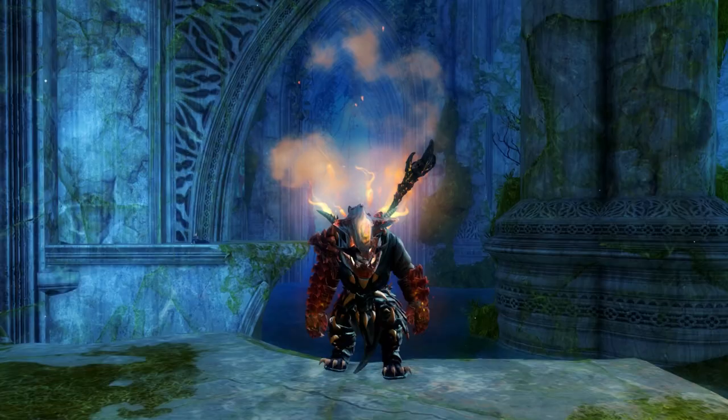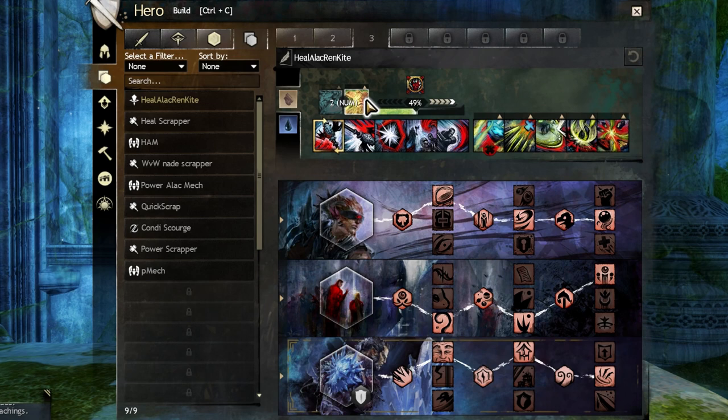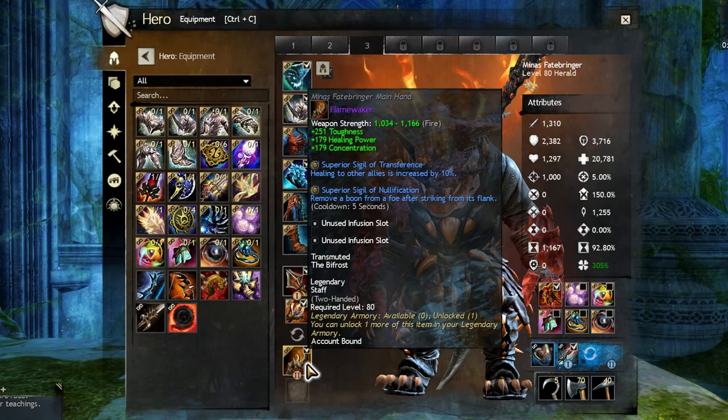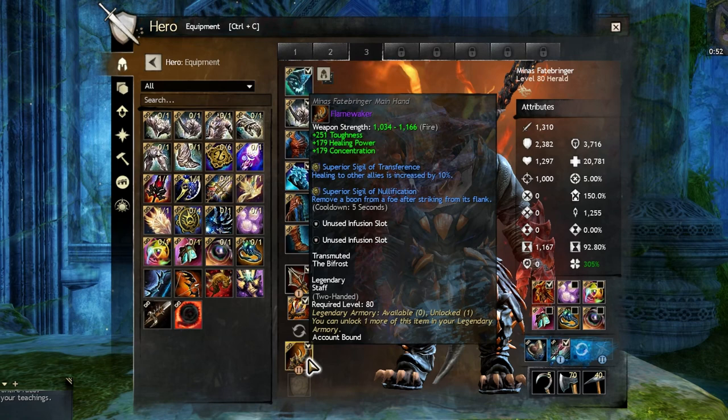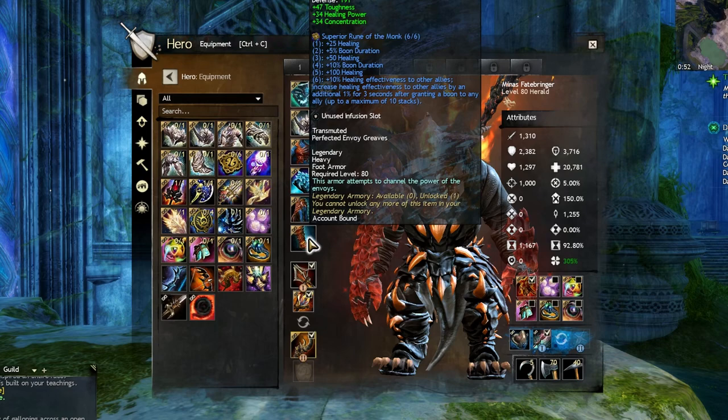Let's have a quick look at the build and the gear. The build is the general heal herald build with Ventari as second legend next to Glint. The gear uses full givers gear with a staff in one weapon set and mace/sword in the other. On the weapons I use transference and nullification sigils — no other second sigil next to transference is really needed, so we use nullification for the occasional wound strip. The weapons cover heal, cleanses, blocks, CC, might blasting, and a teleport. On the armor I use monk runes, which is the default for healer builds.